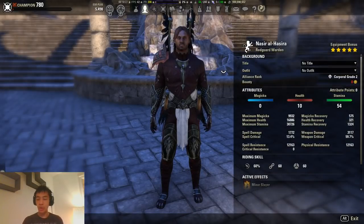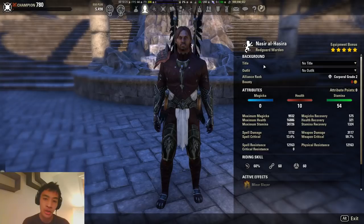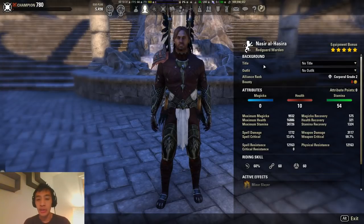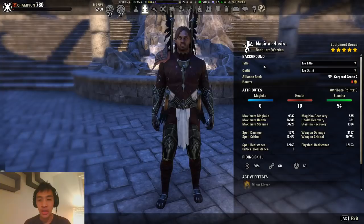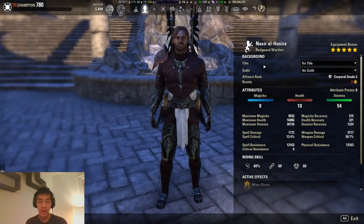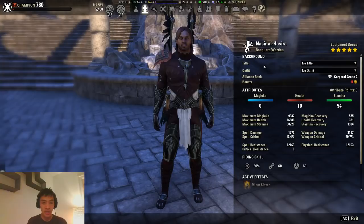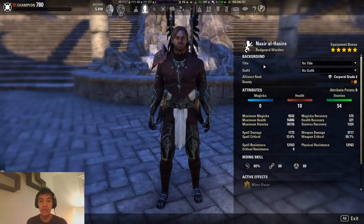Going over our Character Sheet now. For race, we are Redguard. Redguards are one of the strongest — if not the strongest — race for Stamina DPS across almost all different classes. The only exception would probably be Nightblades, where Khajiits can sometimes pull ahead. The reason Redguards are so strong is because of their Adrenaline Rush passive, which restores about 750 Stamina every 5 seconds whenever you deal direct melee damage. That works out to about 140–150 additional Stamina Regen per second, which is pretty strong for sustain — especially with everybody moving towards light attack builds.